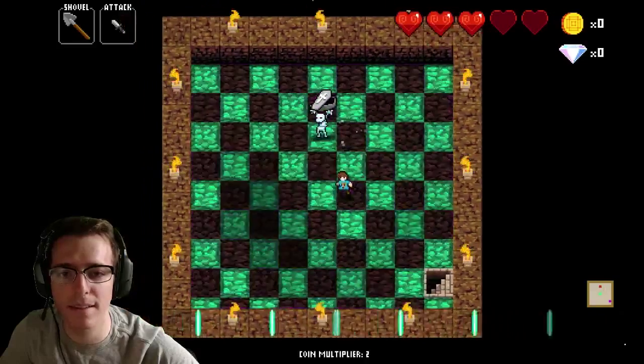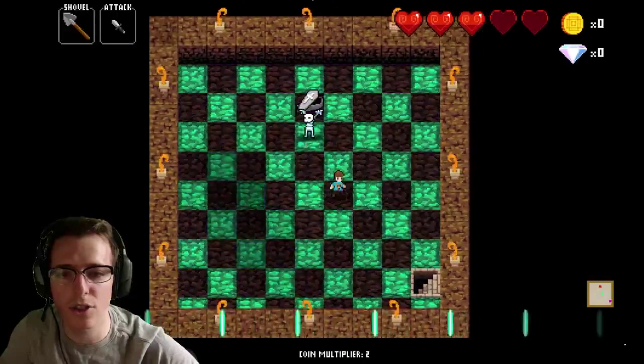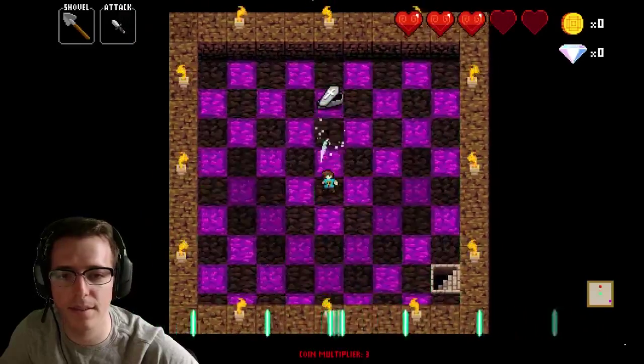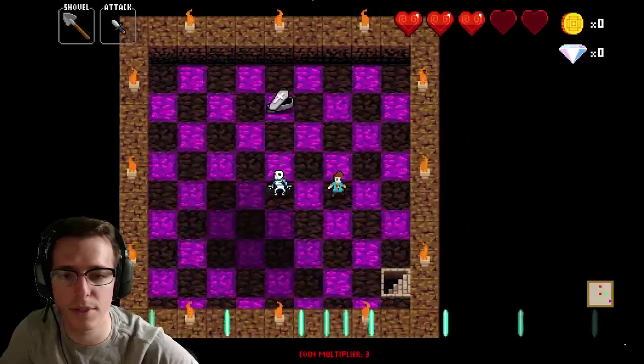I hope that makes sense. You can also just wiggle back and forth until he's right beside you — like that. Hit him. That's always a pretty safe strategy.